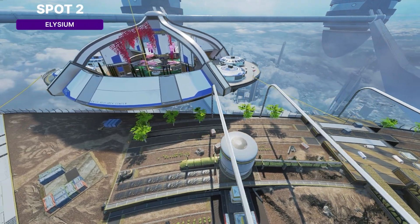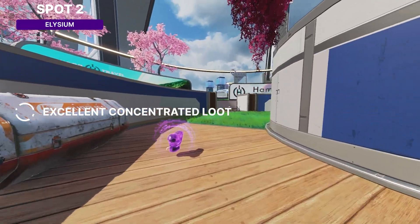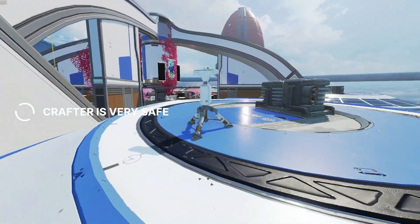Next up is a personal favorite of mine: Elysium. Elysium has really good loot — it has guaranteed gold items in the center. You're going to get crafter and beacon a lot of times, and this is one of the safer crafters in the game, in my opinion.